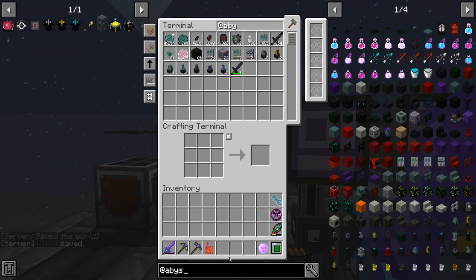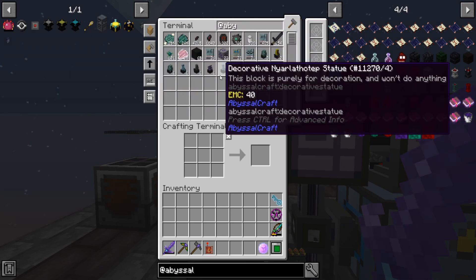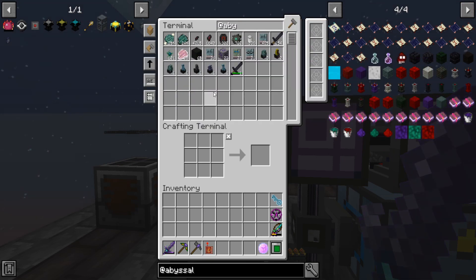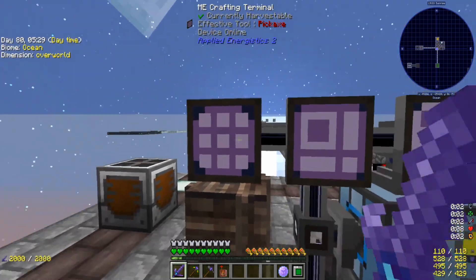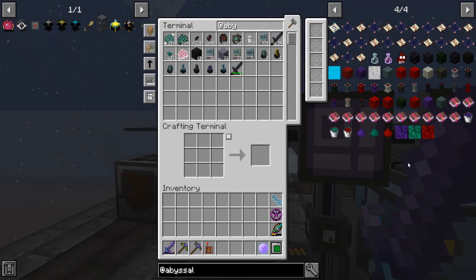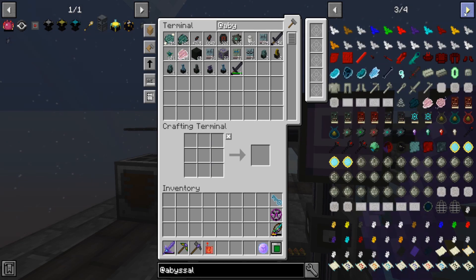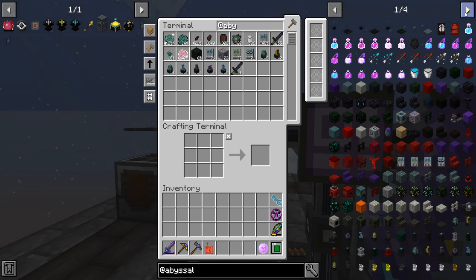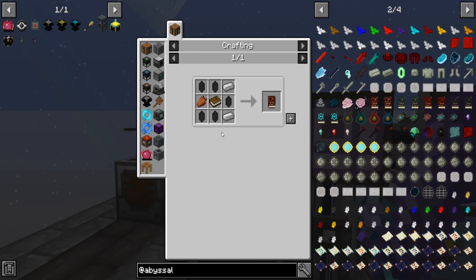Alright, so Abyssalcraft. The only thing I really remember is that we need to start off by making the Necronomicon. I have a few Abyssalcraft things — a few decorative statues. I went into the Twilight Forest and picked up some biomasses so that we can get statues today, because I think you can use the statues to charge your book passively. Where is the book? There it is — it's like a whole row of them.